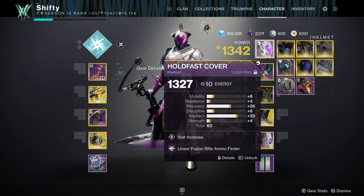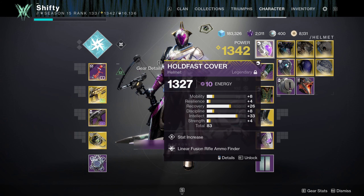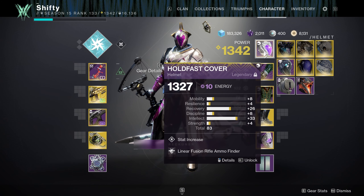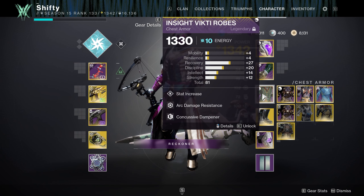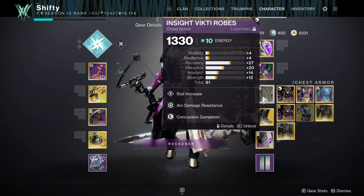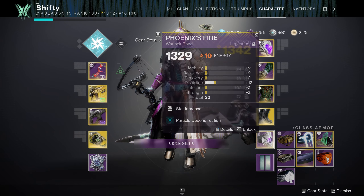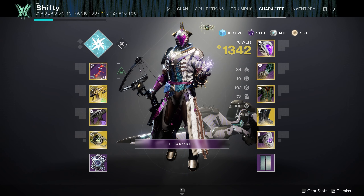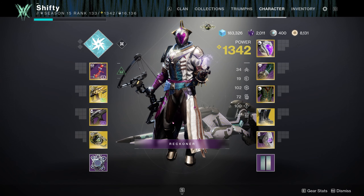As for my armor mods, those are also the same on all three classes so I'm only going to show them once on a Warlock. I'm just going to quickly show you each piece of armor — if you need to see anything in more detail, just pause the video. Also if you have any questions for me, leave them in the comment section down below. There will be timestamps if you want to skip to a particular run, otherwise let's jump right into it.